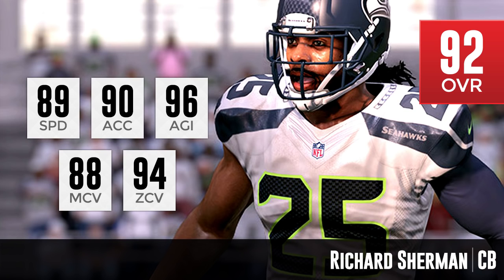His speed and acceleration are a little disappointing — he's the slowest of the guys so far with only 89 speed and 90 acceleration. But Sherman is a guy who can go up there and swat those passes. I've heard this year that swatting is going to be a very important thing, and his height is going to give him a big advantage in jump ball situations. He could probably be the best guy to defend those aggressive catches. The Seahawks are going to be one of the most popular teams in head-to-head, and Richard Sherman deserves his 92 overall rating.